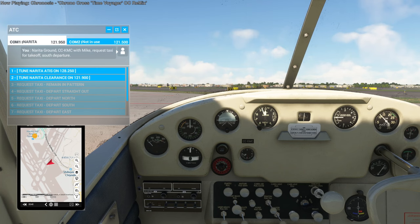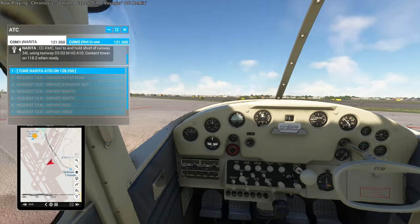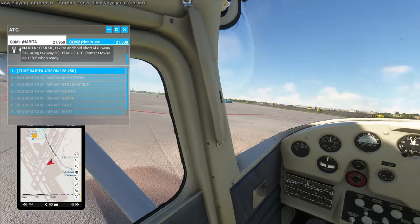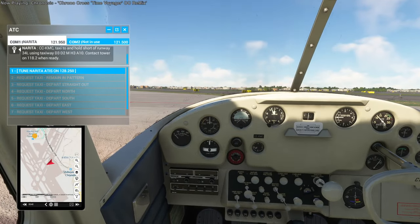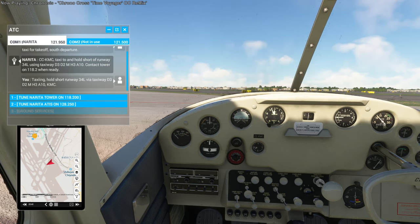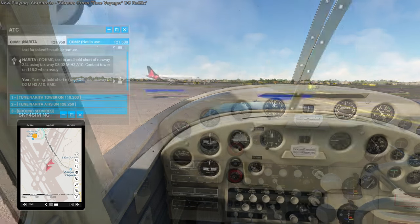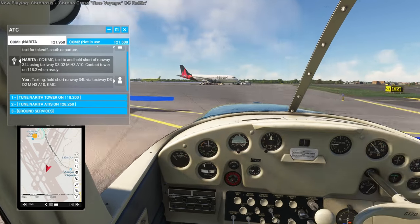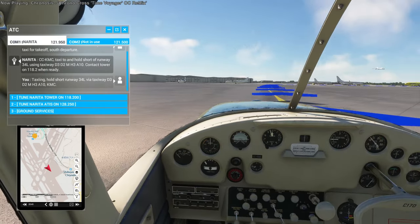I should change that. It never shows my taxi ribbon at this point. Contact tower on 111 — taxi hold short runway 34 left, via taxiway down to 2 Mike Hotel, 3 Alpha 1. Oh — there's the taxi ribbon. Okay, thank you.